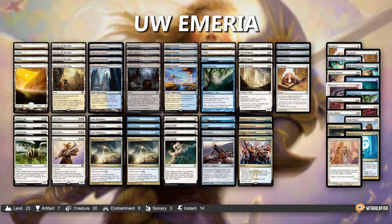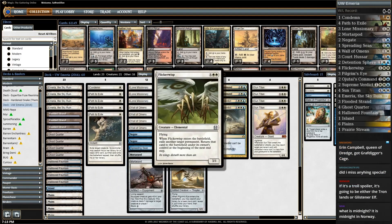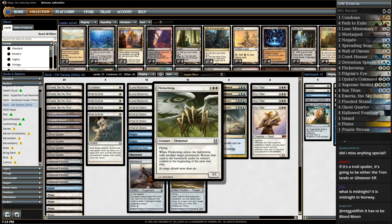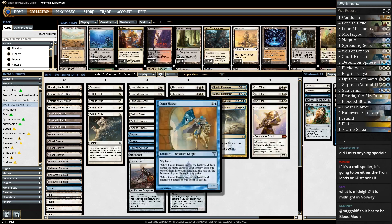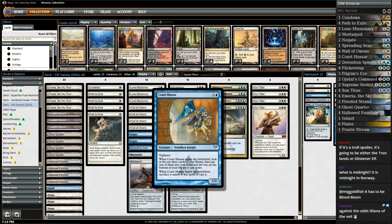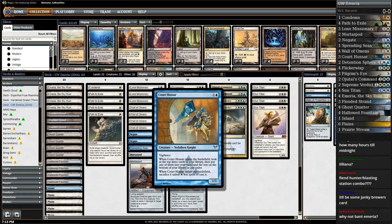It's a little bit like the Muchabrew deck we played this weekend — has a lot of the same stuff: Lone Missionary, Wall of Omens, Flickerwisp for value, Sun Titan engine to get back Flickerwisp to flicker Sun Titan for even more value. Then we have some good blue elements. We have Corozar, which is really key to the deck — it goes in the Renegade Rallier slot.